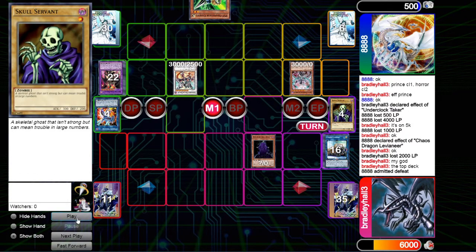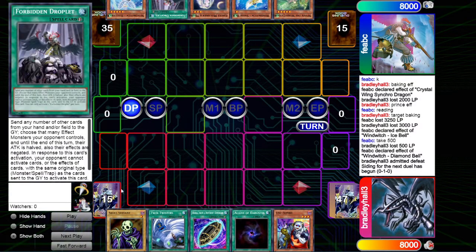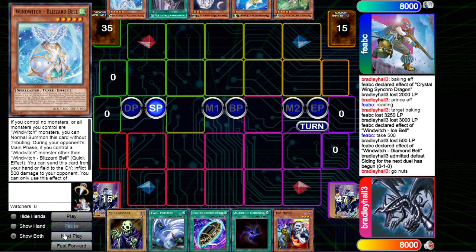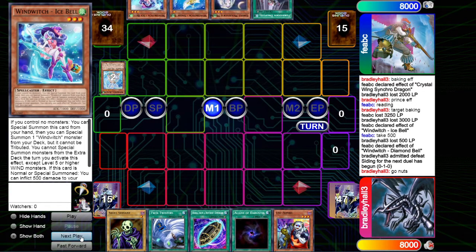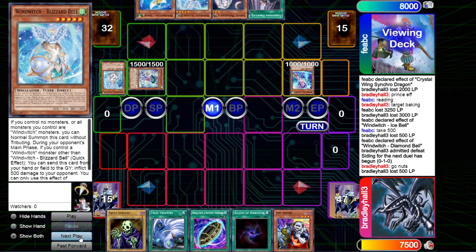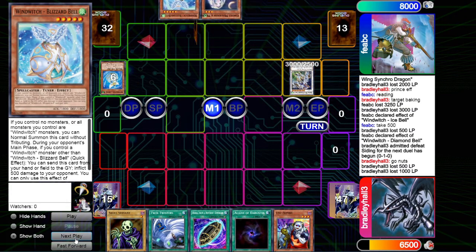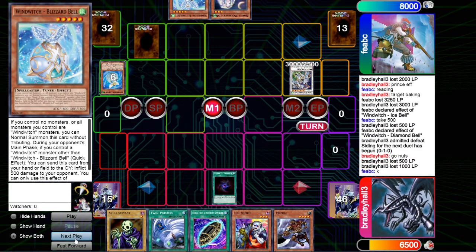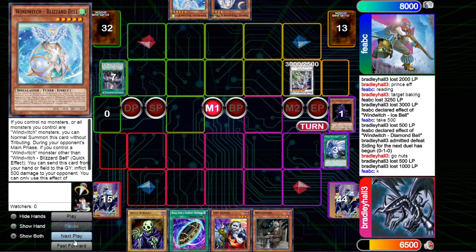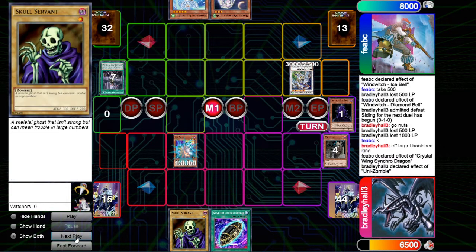Now we have Wind Witch Pure, using the new support from Blazing Vortex. This is game two after siding in Twin Twisters - game one I just didn't get to play as he had Crystal Wing, Judgment, Strike, and Ash. I sided Twin Twisters because I was scared of the Solemns again. We banish the King because we've got White Mare, then get rid of the backrow so I feel free to go.